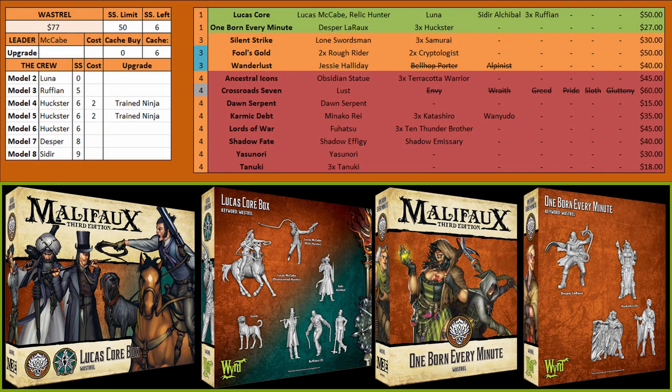For the Wastrel keyword, you're going to get Lucas McCabe's core box and then One Born Every Minute. I will warn you — if it's a very scheme-dependent pool where you don't have to fight it out with the opponent, it's a good list. You have so much mobility with your Hucksters being able to jump around all over the board, and because they have Secret Passage they can also drop double scheme markers. You have Desper who has a Leap and is also pretty fast. These models combined with the core box give you a pretty fast, schemey list — but you don't want to take this list into a straight-up fight, which is where you'll need other boxes and versatile models.